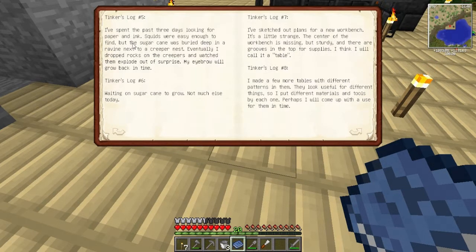It's looking for paper and ink. Paper and ink. Benchshire dropped rocks on the creepers. I was looking for a new workbench.